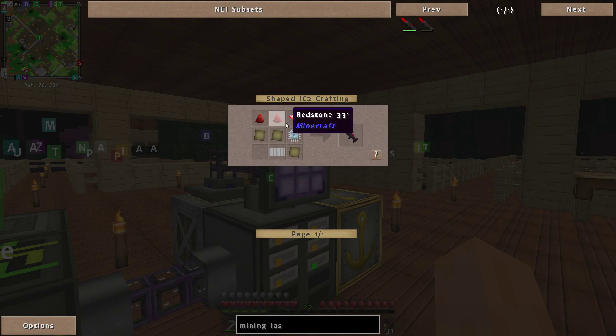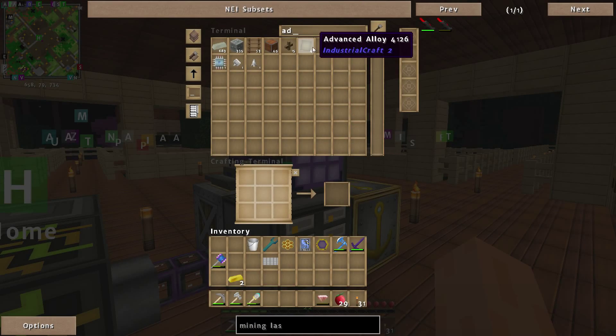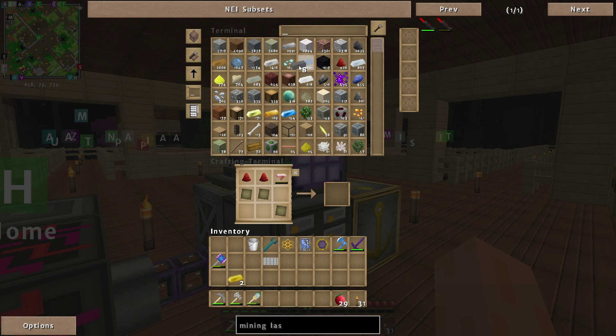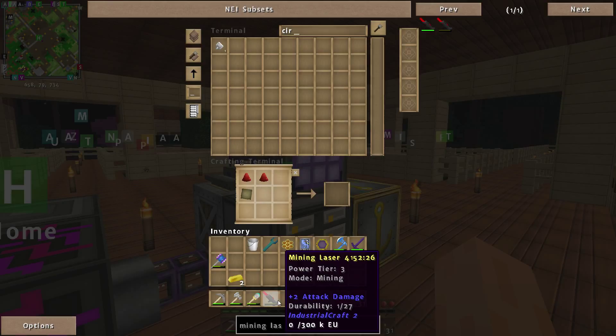So why are you not doing that? Let's go for the advanced alloy - one, two, three. We need the crystal, which I've got on my person. We need redstone. We need a circuit. I think it's because I didn't have everything in the system, so it was having a little mini freak out. And there we go - we've made ourselves a mining laser. Very nice.